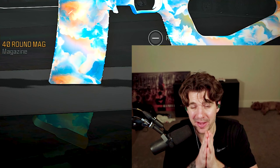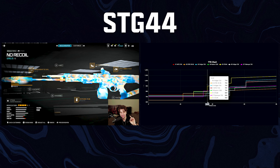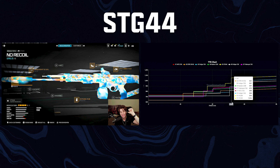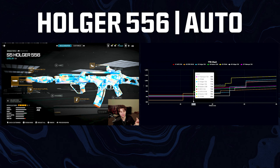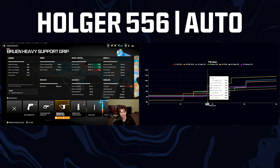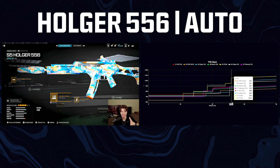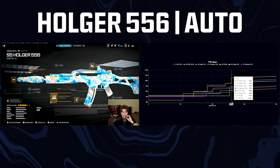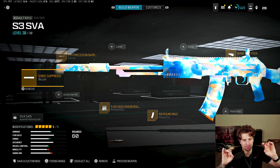That wraps up the main big map guns — now for some honorable mentions. The STG took a nerf but is still very easy to use. Looking at the stats chart, the Holger is the blue dot — that's the non-burst auto version — and those are the attachments for the STG you guys already know. The Holger 556 auto is the other honorable mention: the bullet velocity isn't great, but you can take off an attachment and throw on High Velocity or High Grain to get back over the 900-mark. Both of these guns are usable, with the STG's practicality and ease of use earning it the mention.